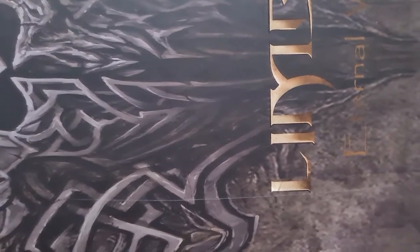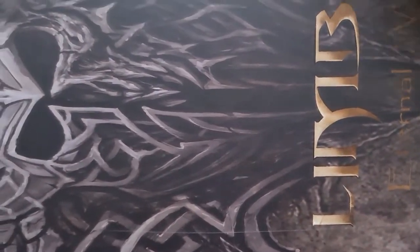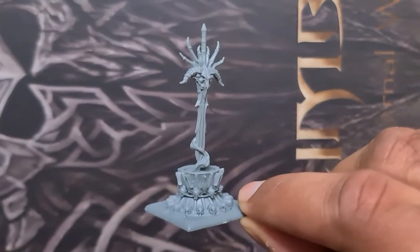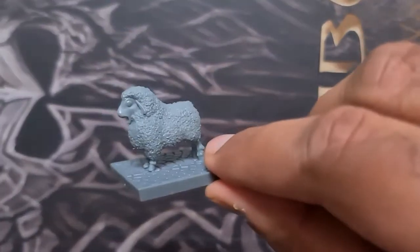Then there are some game elements like an altar. There is also a sword and the sheep.